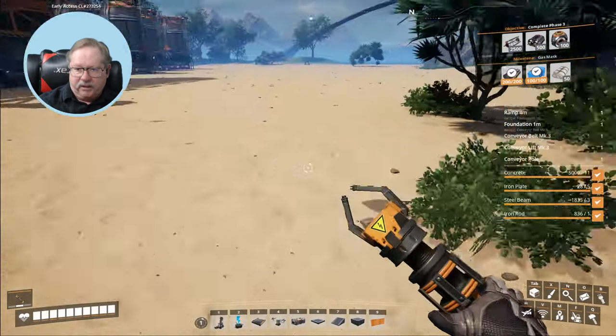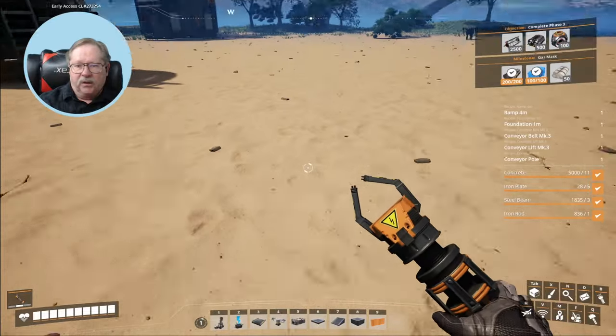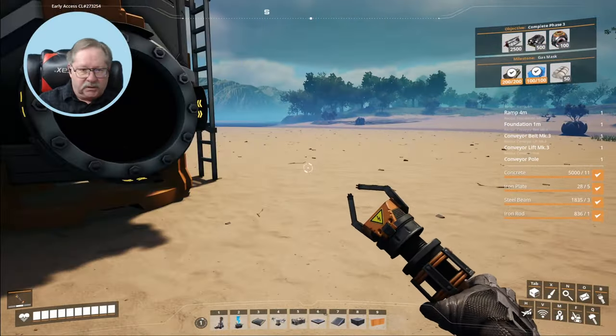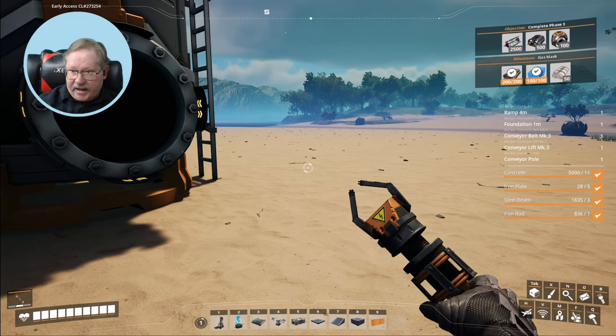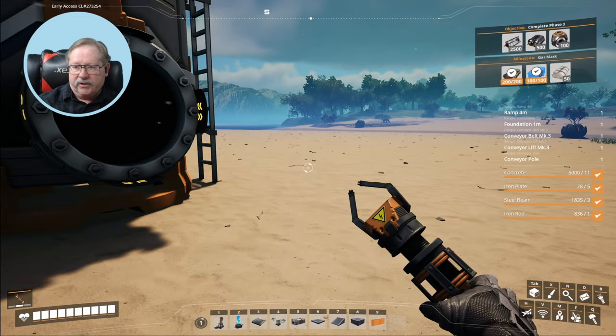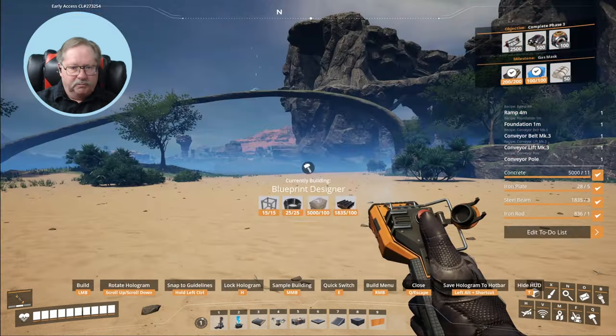The refineries are making those items and I want to get a conveyor to take them up to the main factory. I want to make my job easier by creating a blueprint so I can just place conveyor sections down without having to build the entire conveyor system. Let's go ahead and build a blueprint designer.